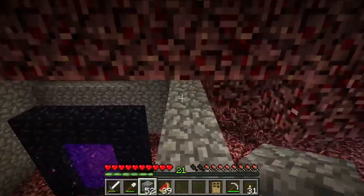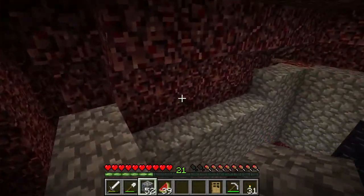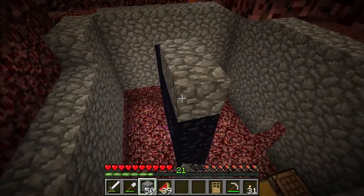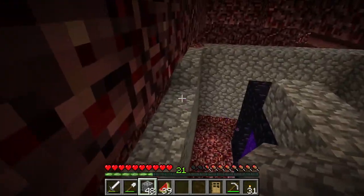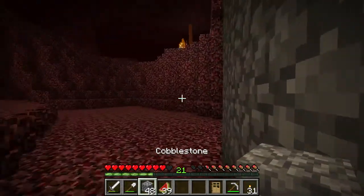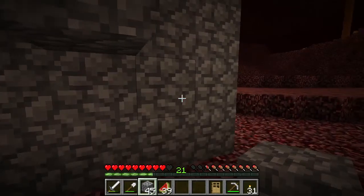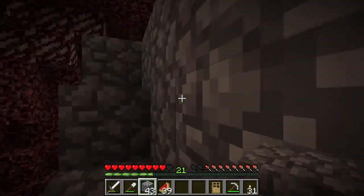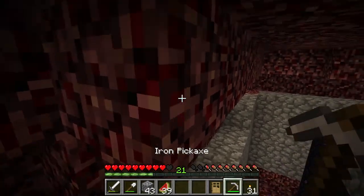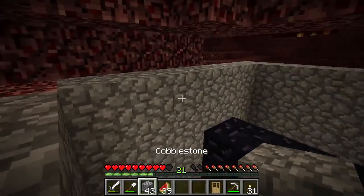We'll just fill in that corner and then go ahead and make ourselves a roof. I'm not going to try to make that jump — that would have been a risky one. I keep falling. I'll just go ahead and build a staircase up to the top for whenever we need it. We'll just do this the correct way now that I've messed up so many times.